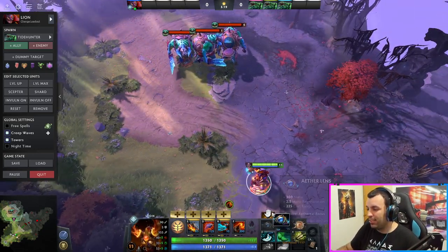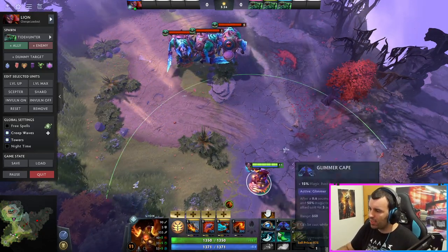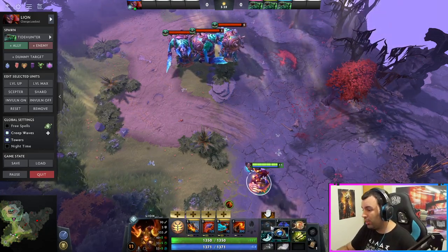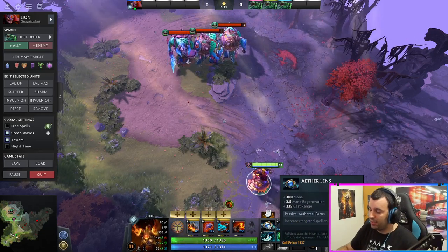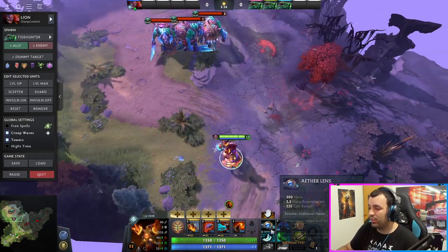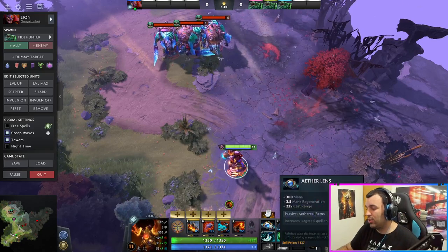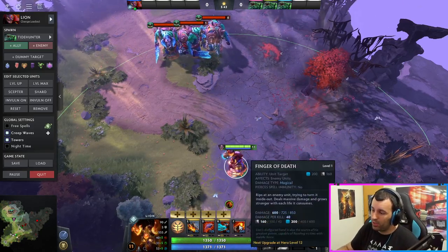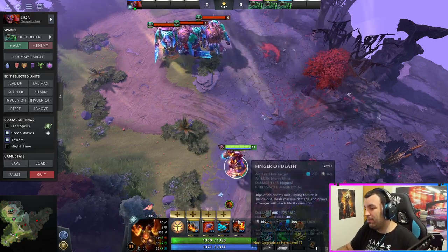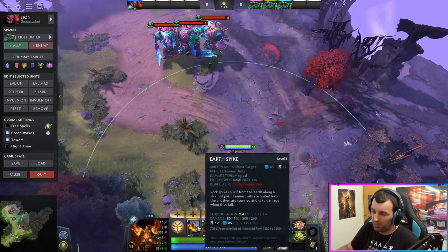One item I always get — except blink — is Aether Lace. Depending on the game I might get blink first, but I usually always get Aether Lace because it works for any case, no matter the situation. It gives you nice cast range and extra mana. The ult can be kind of pricey — 200 mana at first level, going up to 400 and 600 — and Lion is one of those spammy heroes where you're going to be spamming spells a lot on the lane, whether to harass or to protect your carry.